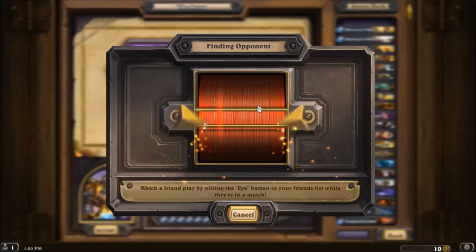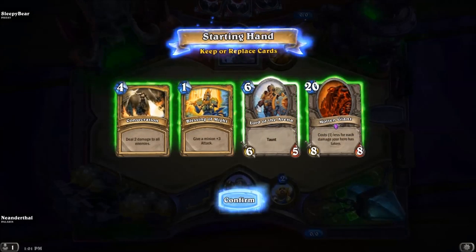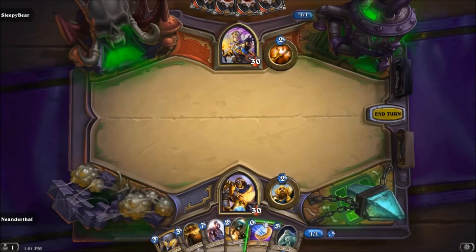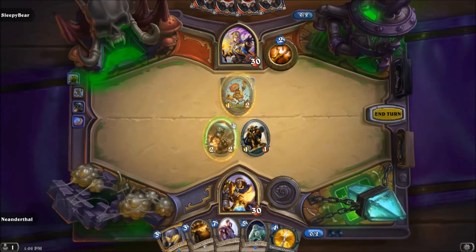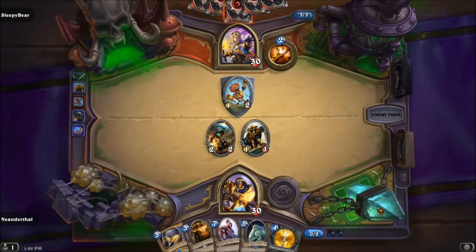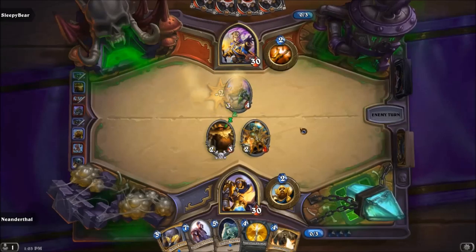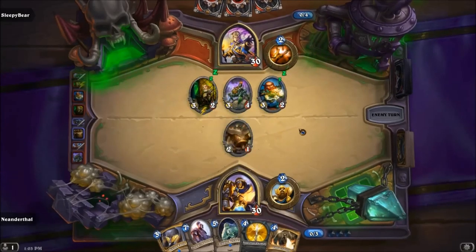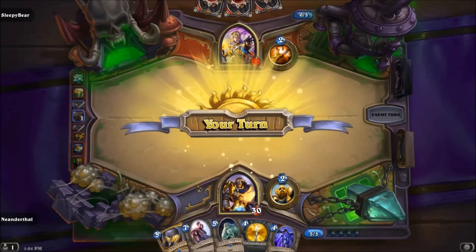This game was really, really funny actually — it was the Priest game. I got a Molten Giant in here too, which actually came into play in one of the next games. More Minibot action. This guy was a pretty slow player. He's kind of running a Mech Priest type of deal — he's got a lot of mechs. I couldn't not Consecrate there — it was just too good, clear his board. Then this 7-7 guy comes out. Very scary.